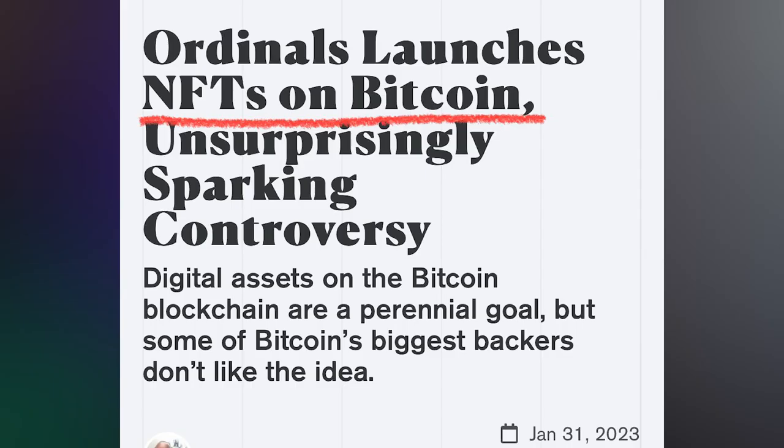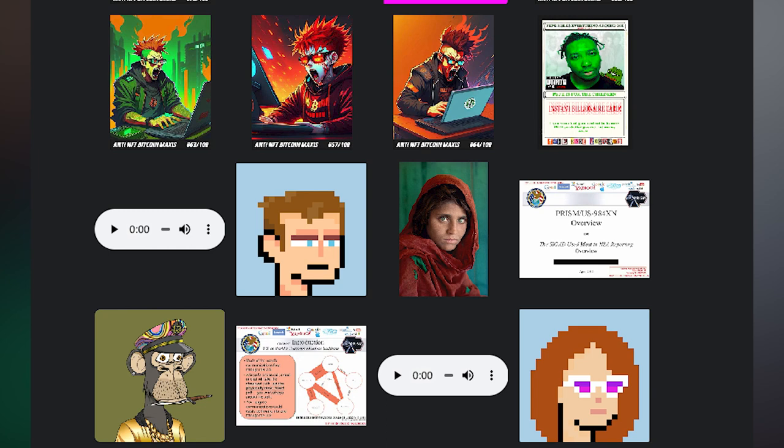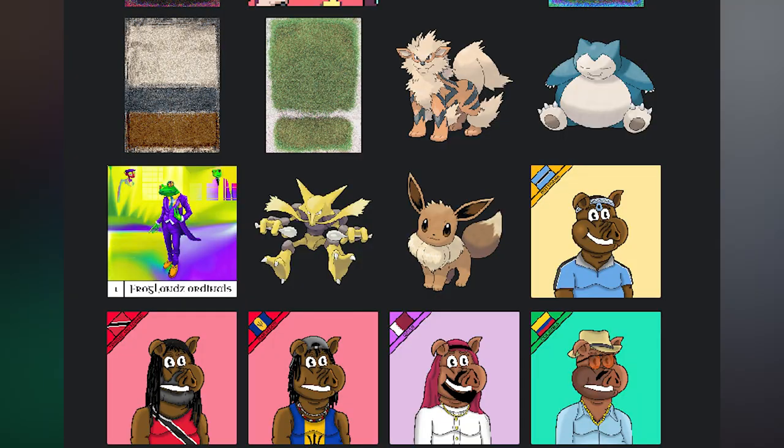Since its launch in January, Ordinals has already caused quite a stir among the Bitcoin community, as maximalists and devotees have debated whether any content should be uploaded to Bitcoin at all. As one might expect from the crypto degen community, much of what has been added to Bitcoin as inscriptions so far is somewhat like digital graffiti. There are eggplant emojis, Bored Ape Yacht Club knockoffs, along with nudity, music, tweets, gifs, and Donald Trump memes, of course.